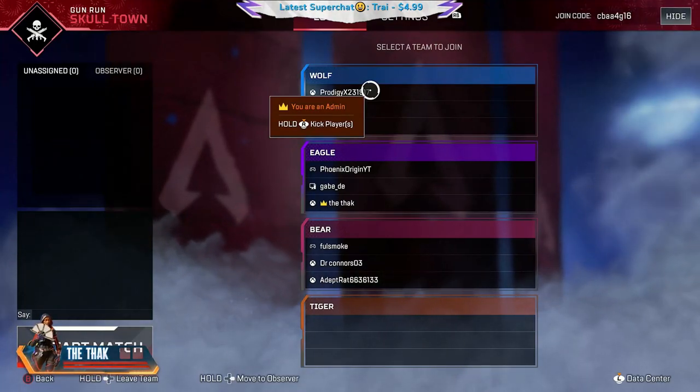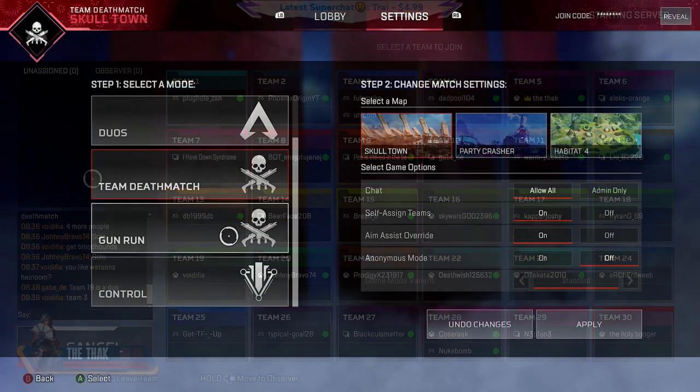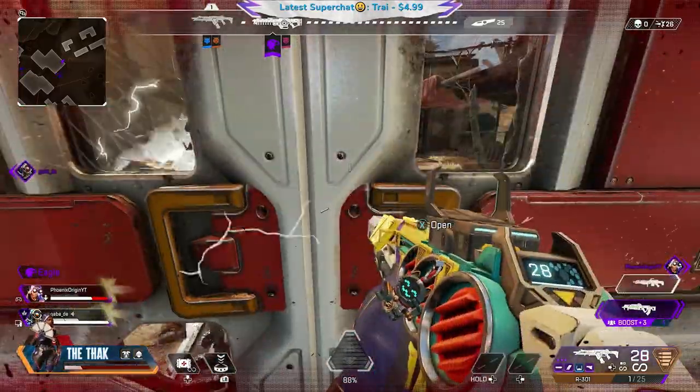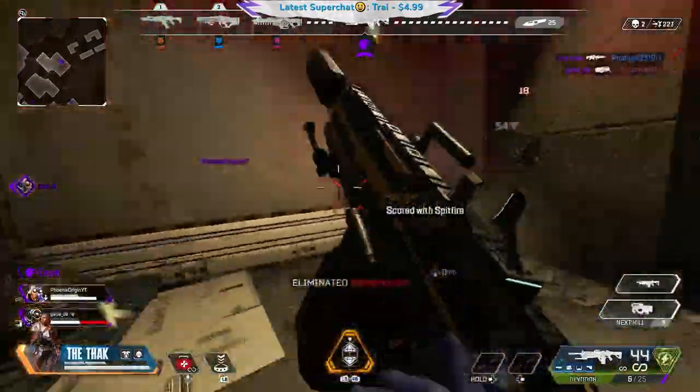Hi friends, there are some new modes you can now play with your friends in custom matches in Apex Legends. Gunrun, Control, and Team Deathmatch have all been added to private matches. I actually hosted these new modes in custom games on my stream last Saturday playing with my viewers, and it was a lot of fun as you can see in the clips in the background.